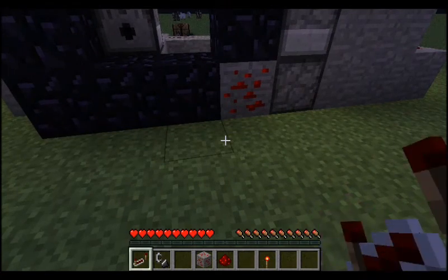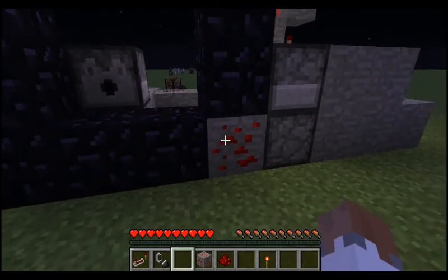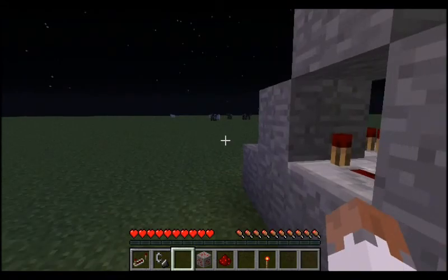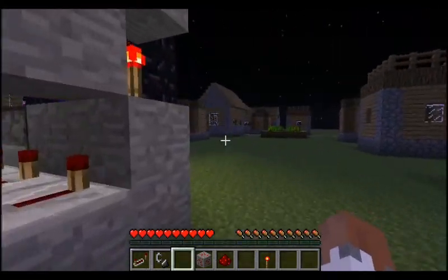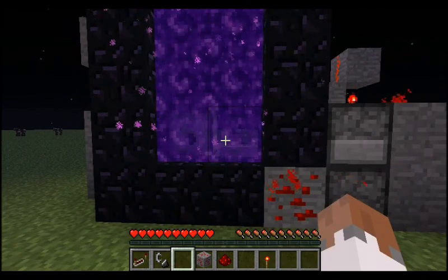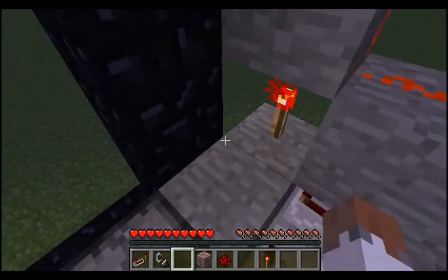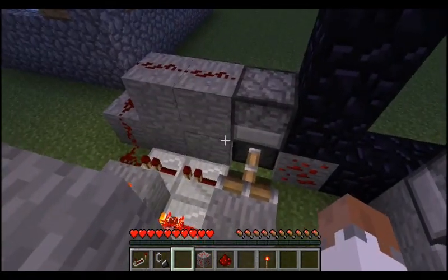Repeaters work great for BUD fixing. I punch the block — boom, it's running! Check that out, that's just beautiful. As soon as that redstone block goes out, poof — the water quickly comes out, drenches it, and turns it back off. That is a fully working automated portal.